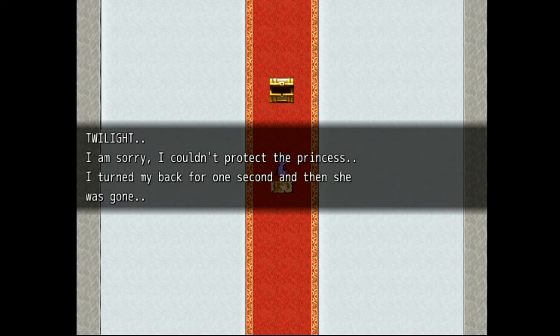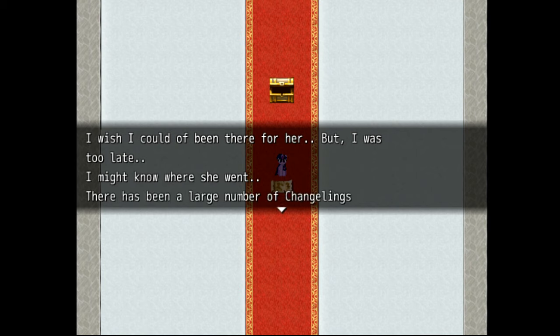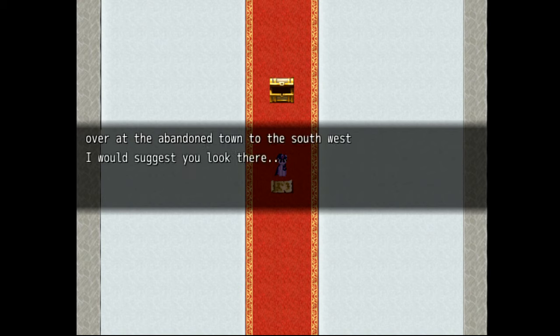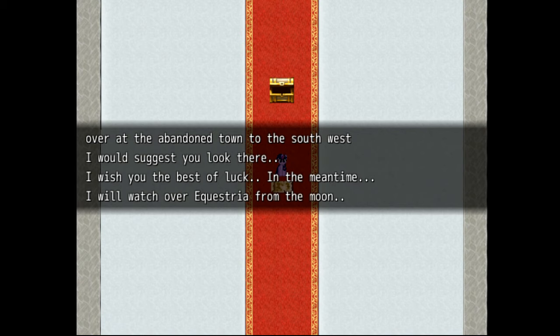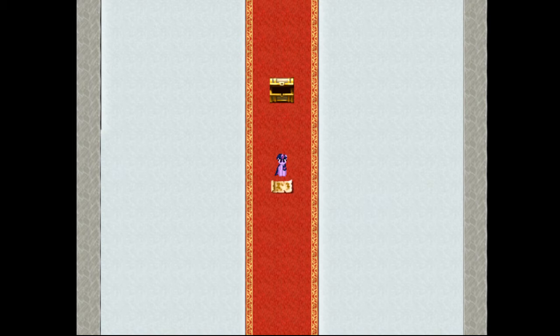That's the UPS just now — that doorbell, if you heard that in the background. The... your sister, you mean? I think 'I couldn't protect my sister' would be more like what you'd say, since you're a princess too and all that. Oh, that's all it took, eh? Well, you were there — you were just facing the wrong direction. Abandoned town? Why is there an abandoned town in Equestria? Oh? Well, can we do anything on the moon? I haven't actually checked that.